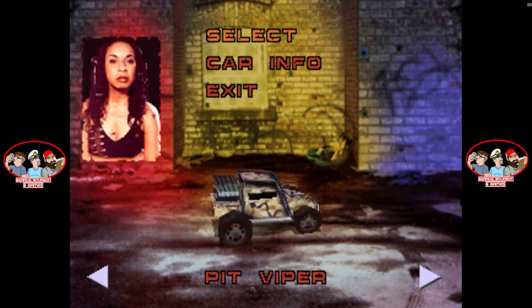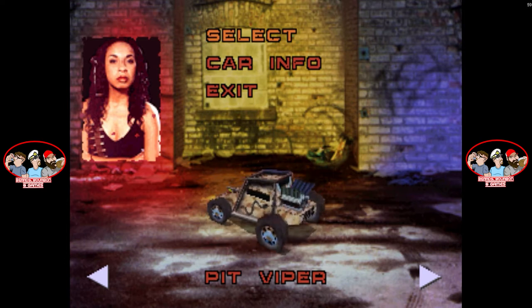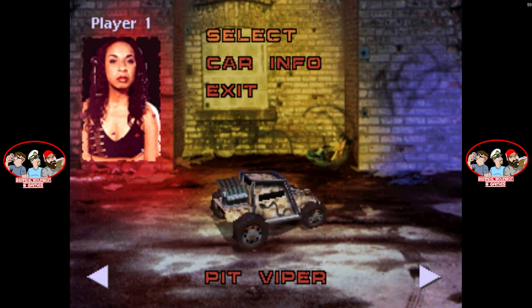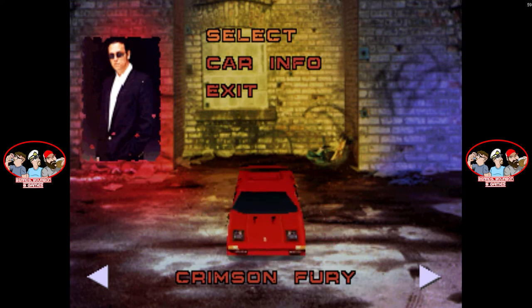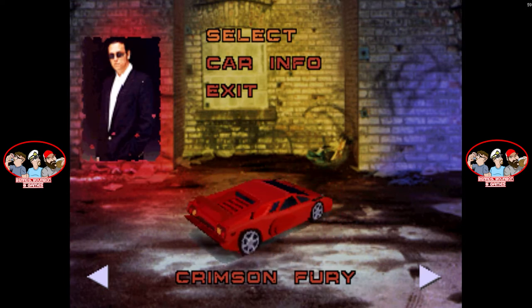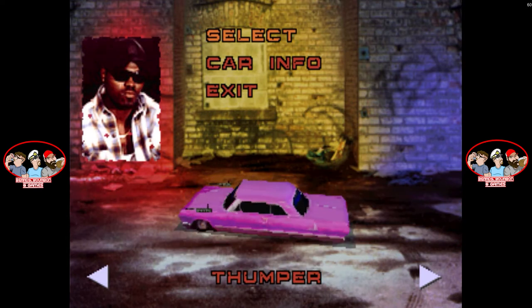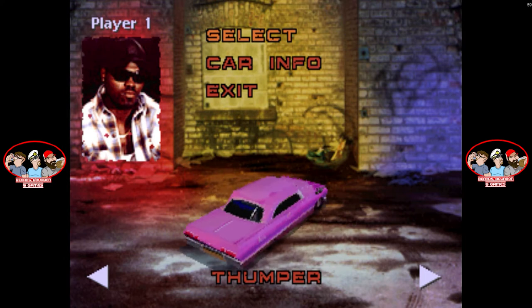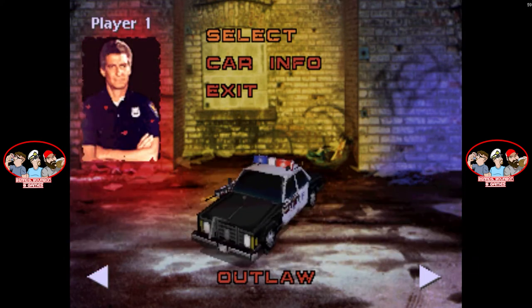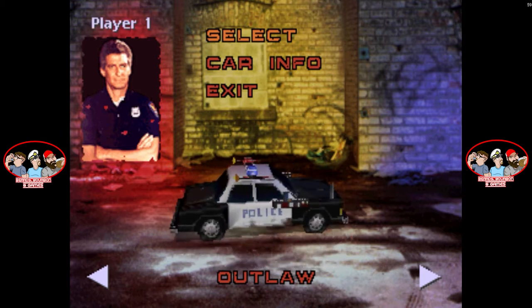We're going to show off some comparisons here. Right now what they call x1 is the native resolution — that's the native resolution of the original PlayStation. The game is Twisted Metal. If you're not familiar, I think it was one of the launch titles of the original PlayStation, and it's one of the games that came in a long box — one of the coveted long box games.